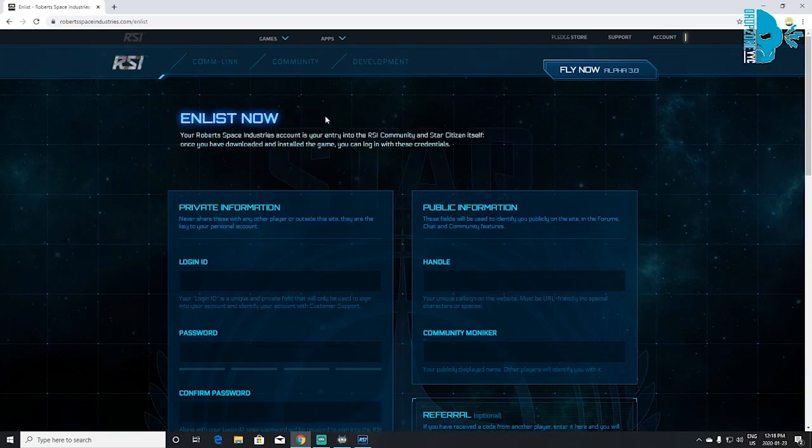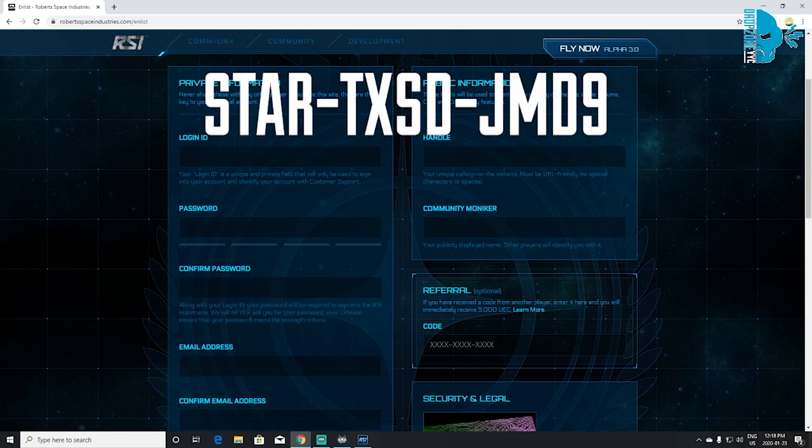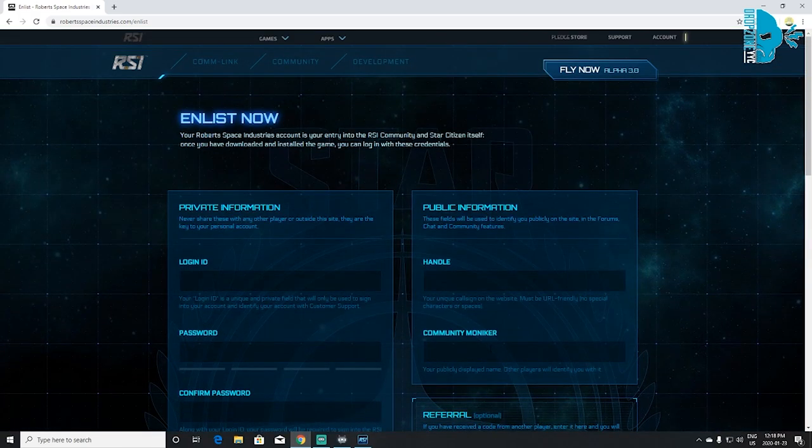When you click that, you're going to put in all your credentials, whatever you want for your information. Right here is where you put the optional referral code. This is my referral code right here on the top of the screen, and if you want, you can use that — put that into the referral and you'll start off with an extra 5,000 in-game credits.